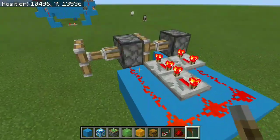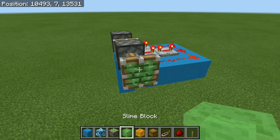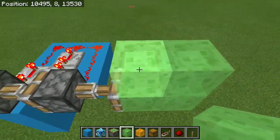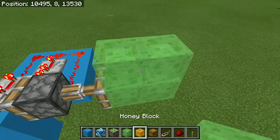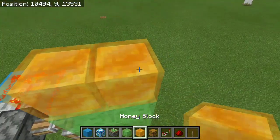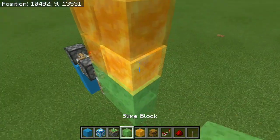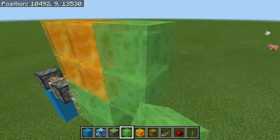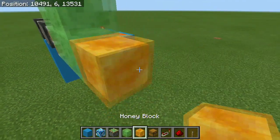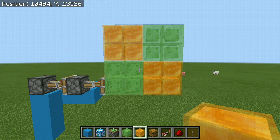What you want to do is keep the sticky pistons activated so you can put in the slime blocks and the honey blocks. We're going to have 8 of them — you can see we're going to have a 2x2 box of the slime blocks, then 2x2 of the honey blocks on top of that, and we're just going to alternate it one more time. Where you have the honey blocks you want to have slime blocks next to it, and next to slime blocks you want to have honey blocks, so it should look something like this.